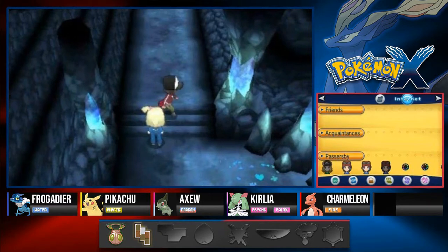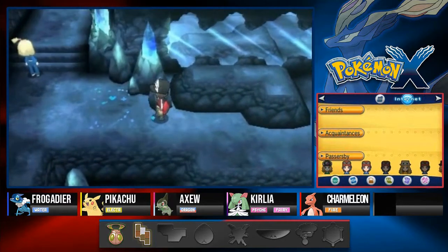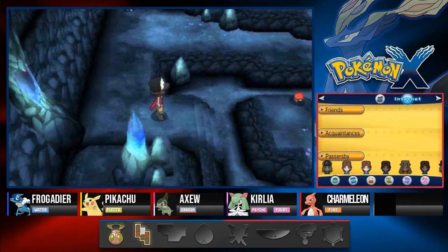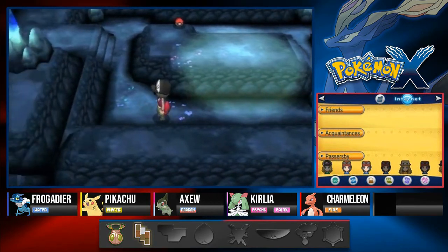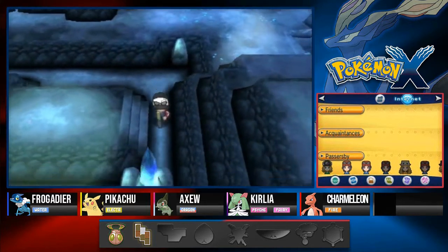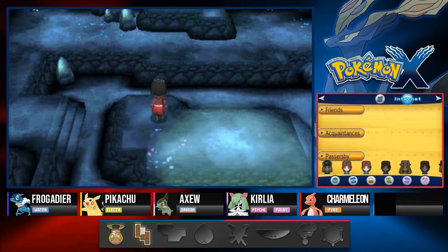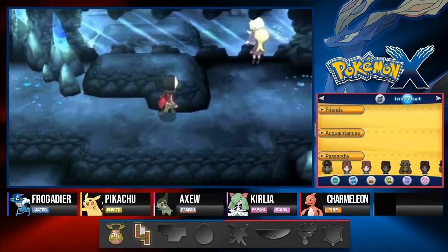In the Reflection Cave you can actually find Ferroseed, Woobat, Carbink, Chingling, Roggenrola — that's a rare one — Mr. Mime, Solosis, and Wobbuffet. In Horde Encounters you can find Mime Juniors, which I'd preferably go with to get the whole evolutionary line on my Pokédex, Roggenrolas, and the occasional Carbink, which is kind of weird.